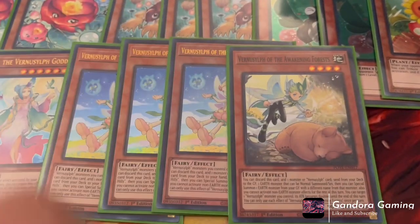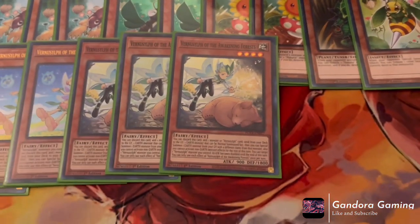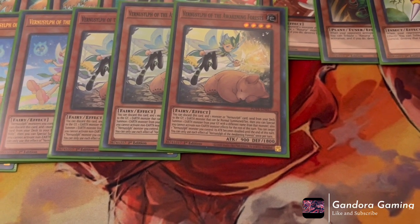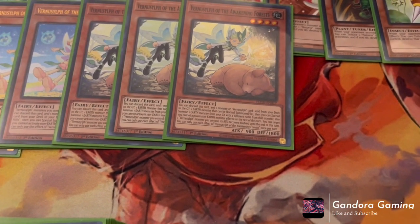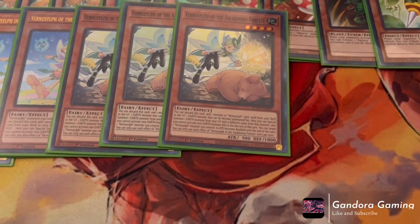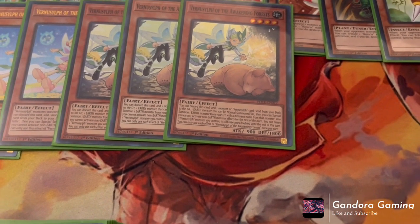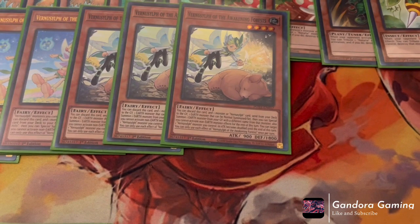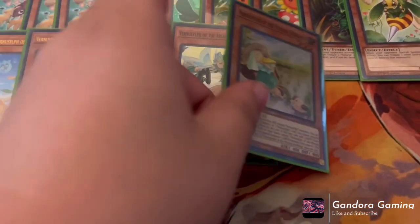Vernalizer of the Awakening Hills is also a three-of and fantastic for the simple fact that it's essentially Foolish Burial. You discard it and another monster or Vernalizer card to send one Earth monster from your deck to grave, then reborn an Earth monster — with the restriction that you can't reborn the card you just sent. That's fine because all the other Vernalizers can reborn whatever you send anyway. It's a great way to get key cards into the graveyard, and then of course you still get a free Special Summon.